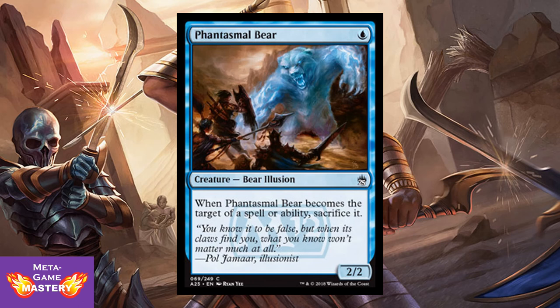Phantasmal Bear — if you're looking to go aggressive with your blue draft picks, this is an interesting choice. It's 1 blue mana for a 2/2 bear illusion. When Phantasmal Bear becomes the target of a spell or ability, sacrifice it. Still very aggressive paying 1 blue mana for a 2/2, and forcing your opponent to waste something to get rid of it is usually more costly for them than it is for you.